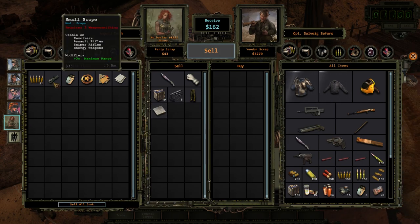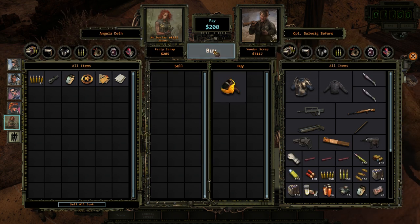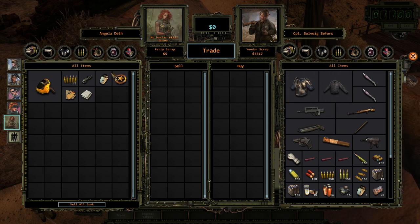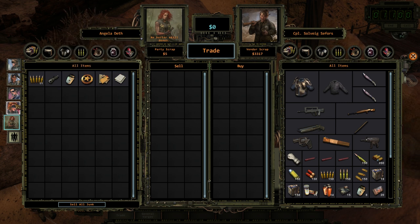Sweet, I have enough — I don't even need to sell the small scope. Just enough. I believe how this works is that you don't need to put it on anyone; you just have it in your party and I think it just works.